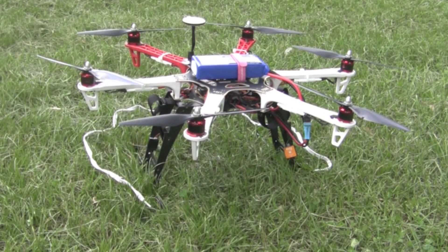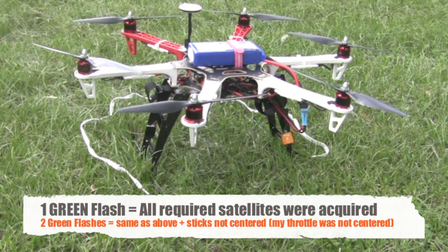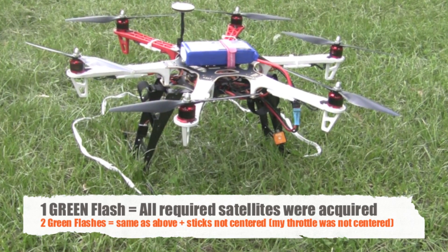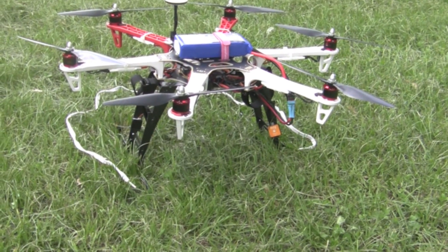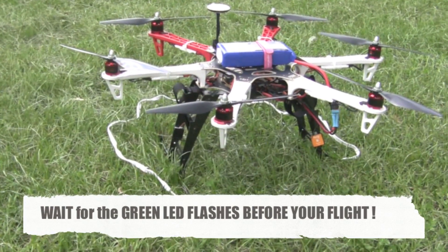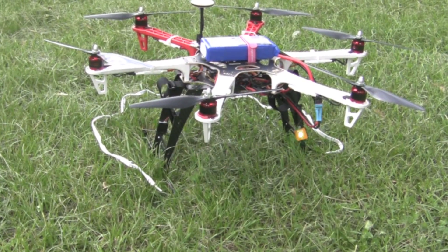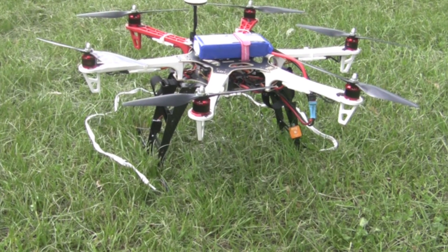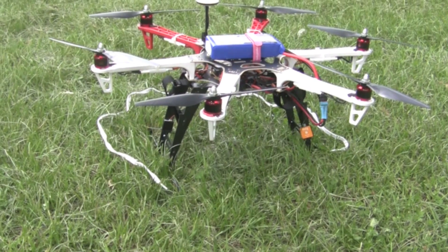It looks like it acquired all satellites — I'm down to two green flashes, which means I've got all the satellites and I'm ready to go. My sticks are centered, though the throttle shouldn't be centered anyway, so that's a good-to-go sign. You're probably noticing the white stringer on the copter — that's my home location, and it's been recorded. You saw the multiple green flashes. I'm going to take off and then hit Return to Home and see how close it lands.